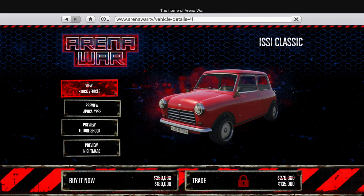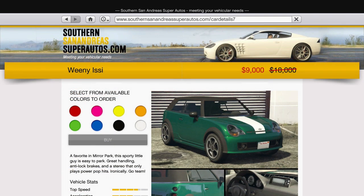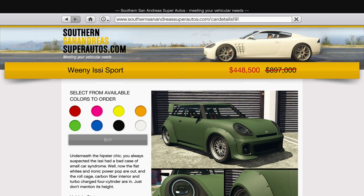You can also get 50% off all three Issy variants, including the regular Issy, which saves you a whopping $9,000. The Issy Sport is the most expensive and useful of these three though, being a good choice in the sports class in certain situations.